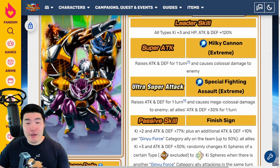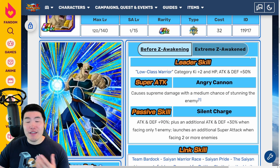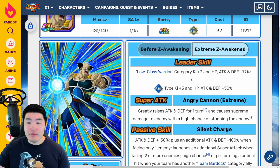Popping over to the AGL Borgos — before the EZA, leader skill was low class warrior ki plus 2, HP, attack, and defense plus 50%. Super attack: supreme damage with a medium chance of stunning the enemy. Passive: attack and defense plus 90%, plus an additional attack and defense plus 30% when facing only one enemy, and launches an additional super attack when facing two or more enemies.